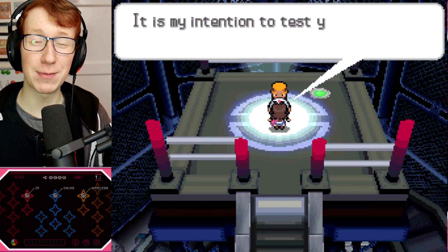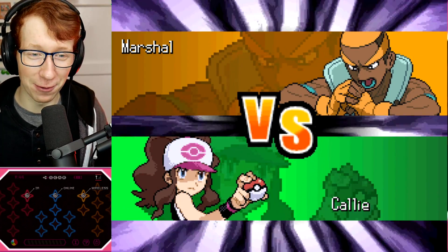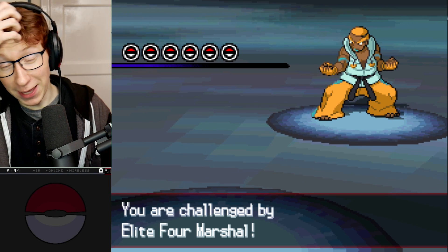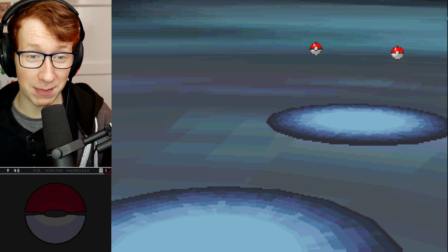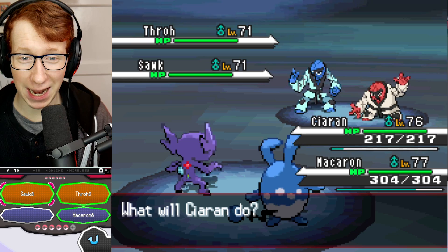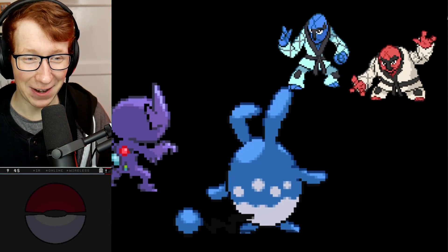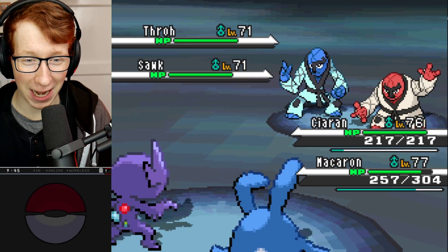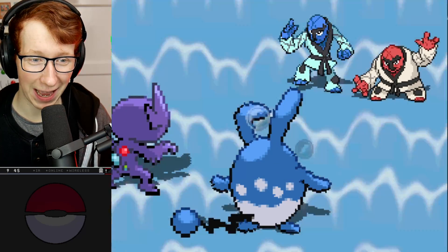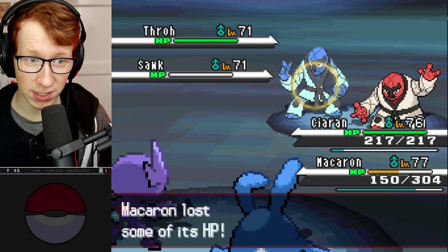I'm actually going after Marshall next because he's the one I'm most worried about. I feel like Marshall's going to be the biggest issue for us, because I really don't have anything for it. I have a Crobat that's going to get Stone Edged into the next millennium, a Glaceon that's just going to immediately die. I have a lot of weaknesses to this man's team. So really, I just kind of have to hope that I get lucky. Sokka's going to immediately Close Combat me, which is terrifying, and that did a lot of damage.